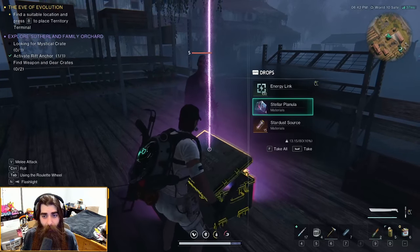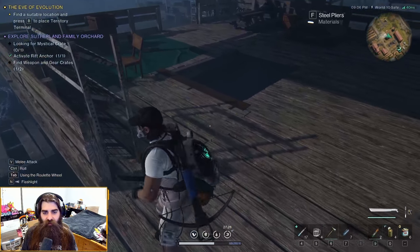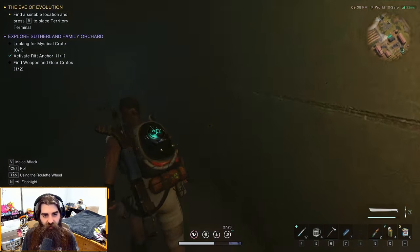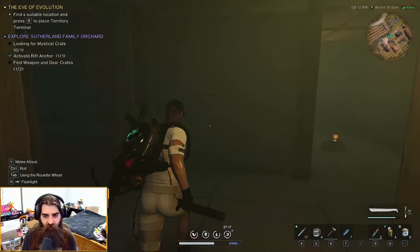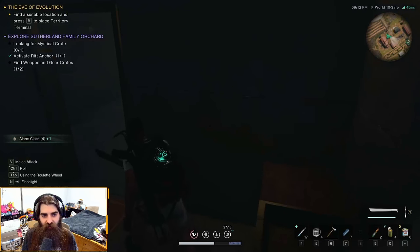Hidden treasure! So in the spot where you got the hidden treasure — the little treasure chest — you'll need this little hole in the ground. Go down here and go to the end of this hallway.